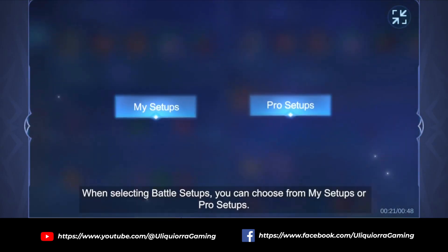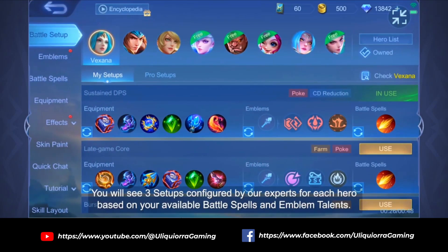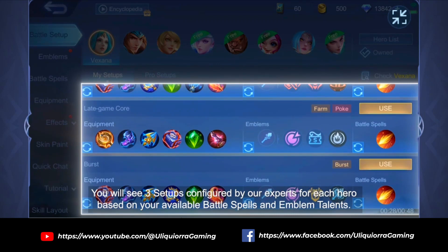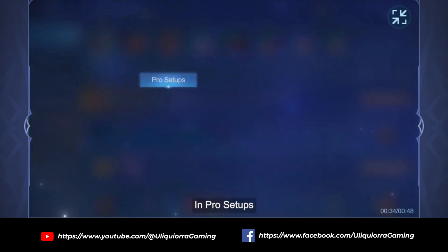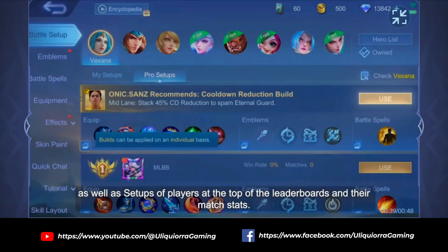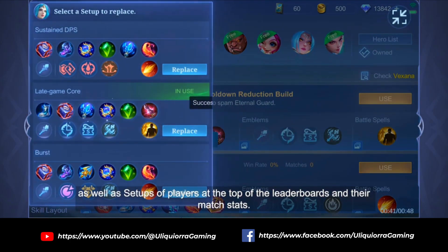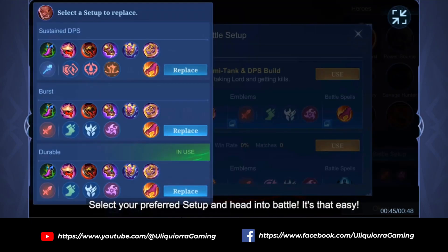When selecting battle setups, you can choose from My Setups or Pro Setups. In My Setups, you will see three setups configured by our experts for each hero based on your available battle spells and emblem talents. In Pro Setups, you will see setups recommended by Arnold and professional players, as well as setups of players at the top of the leaderboards and their match stats. Select your preferred setup and head into battle — it's that easy.